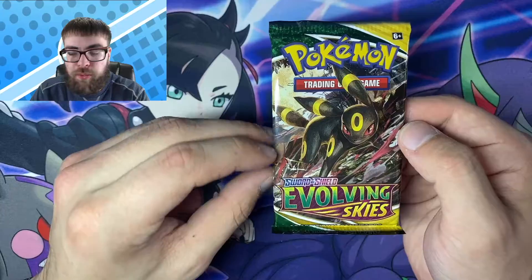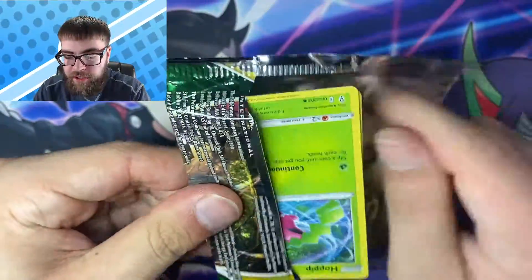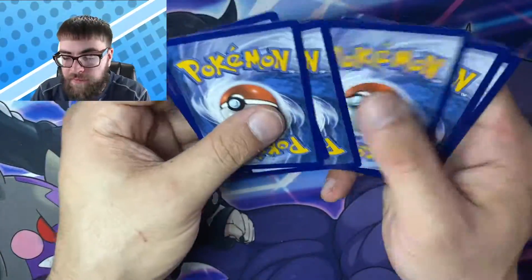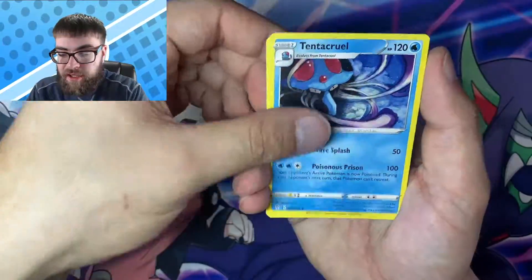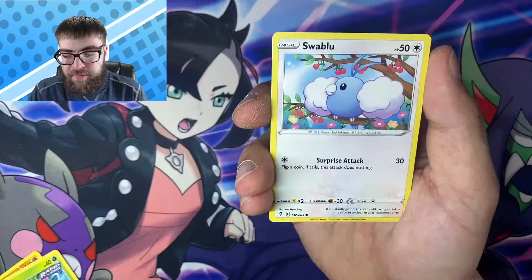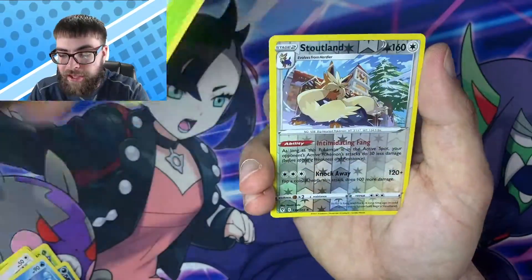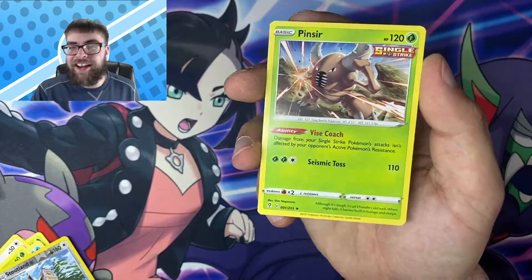Jumping into the next one. My favorite Pokemon, Umbreon, on the pack artwork — can we get an Umbreon inside? Literally any of them. We got Fighting — Boldore, Aroma Lady, Hoppip, Swablu, Zora, Cryogonal, Petal, a Reverse Stoutland, and the non-holo Pinsir.